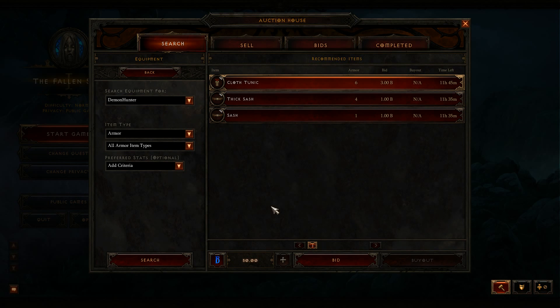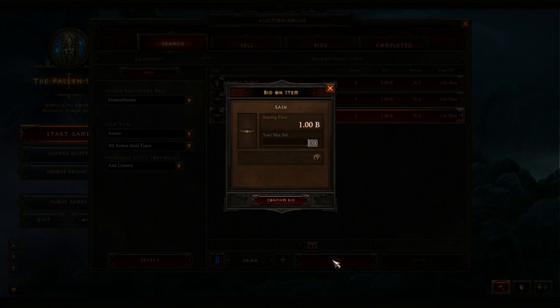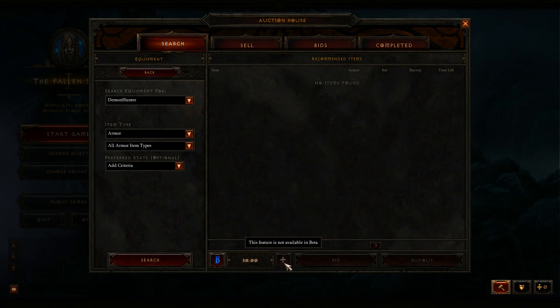I'm actually not gonna buy anything right now. I can show you what it would look like if I was gonna bid — I could put cents in here if I wanted to. There's a point right there, it's a dollar fifty. The bid starts at one. This is what the auction house looks like. There is no option to go to gold — this would usually be gold here, but this one is B for beta bucks. In the real game it would be a money sign.